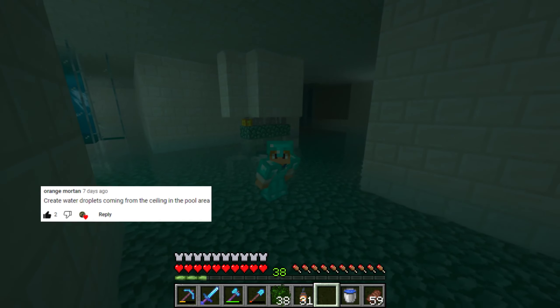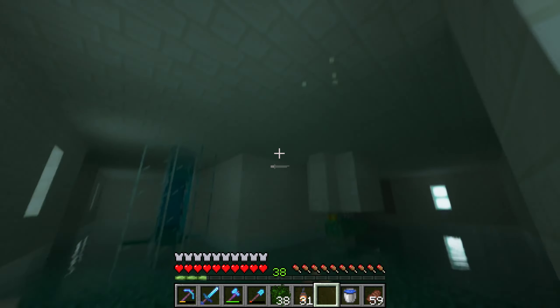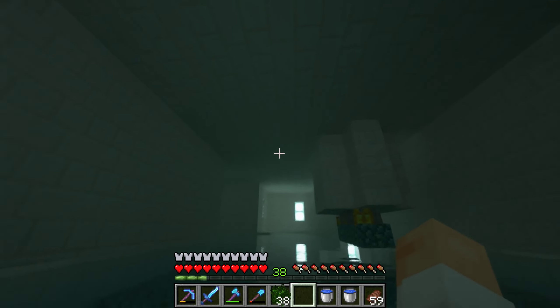Alright, so last episode, Orange Morton commented: 'You should add water droplets from the ceiling and the pool area.' I think that's a great idea. Let's do it. It doesn't match the water from the shader, but I think it still adds something. So I'm going to keep it.